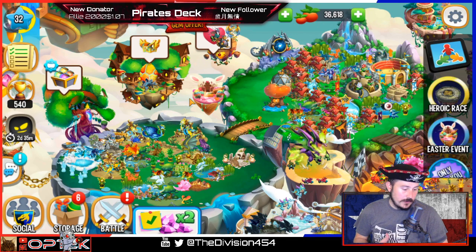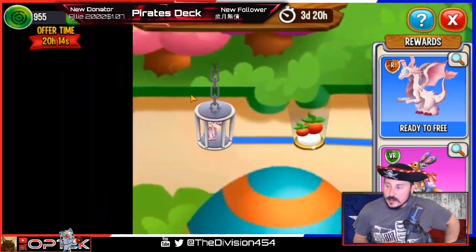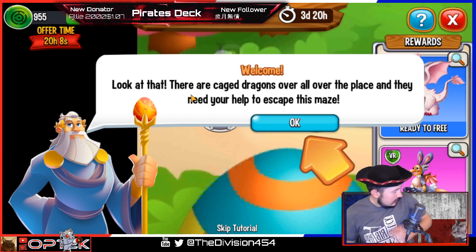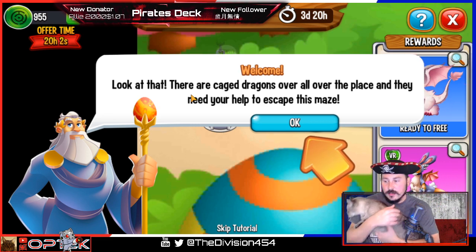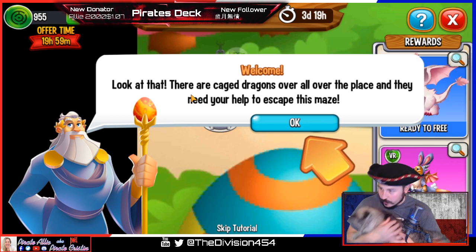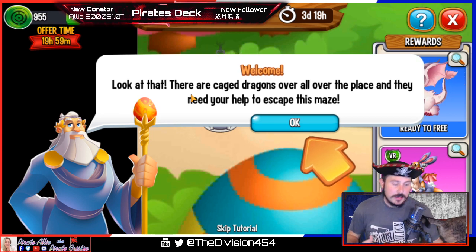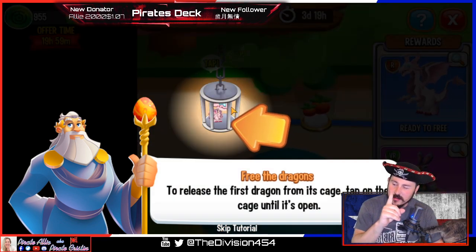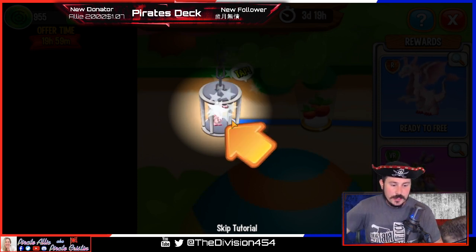My mouse is broken so you may hear it reconnect and disconnect. Let's see if my cat joins the stream — come here Mr. Bigglesworth! This is my cat Mr. Bigglesworth, she's going to help us get some free gems. Look at that — there are caged dragons all over the place and they need your help to escape the maze. I may or may not have enough coins to get 150 gems, but let's hope I do.